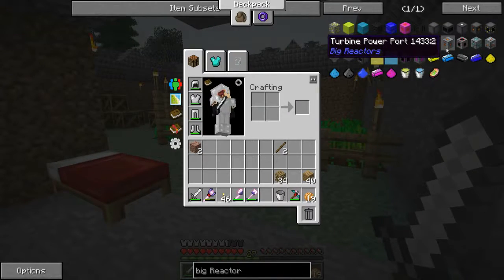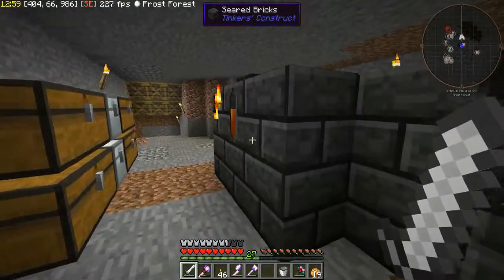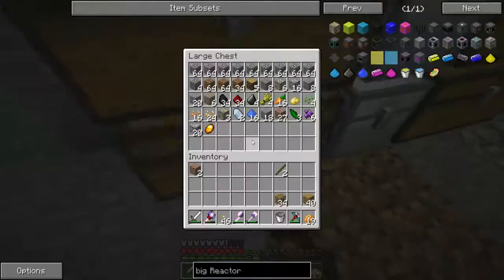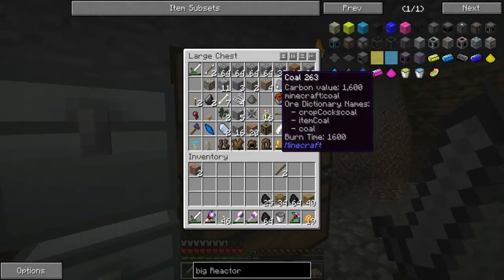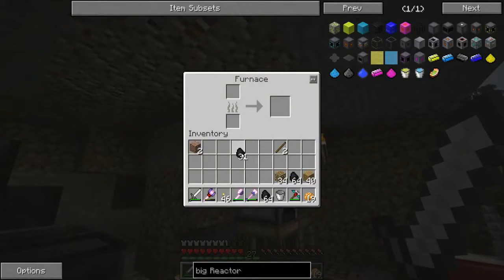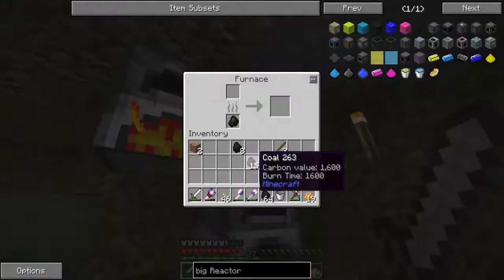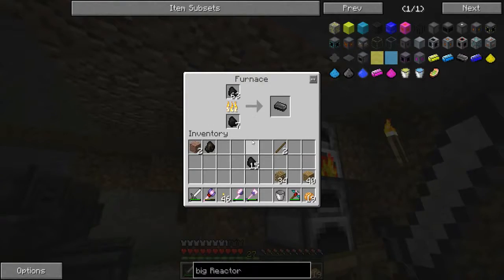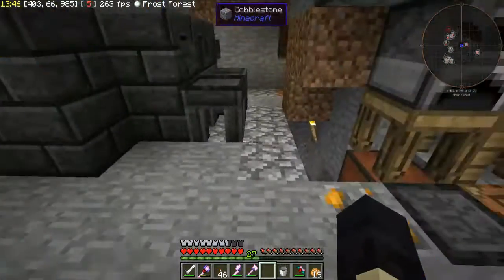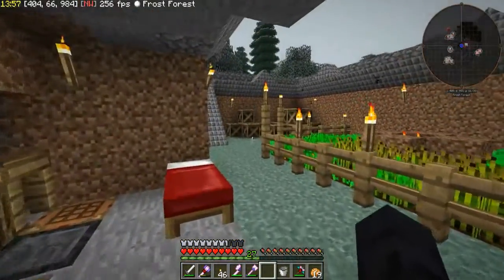I'm going to make Big Reactors as my first type of power. I can make the graphite bars in Tinker's Construct easily, and then all I need is a lot of coal. I've got a lot of coal so if I start firing this up, then I'll make the big reactor and get some actual machines going. I put redstone on here so it's a little bit faster, making things a lot faster.